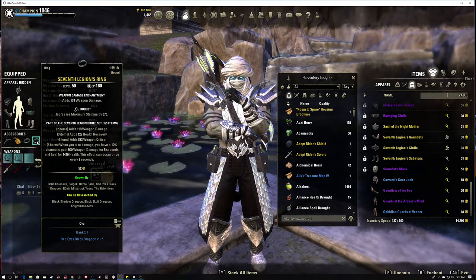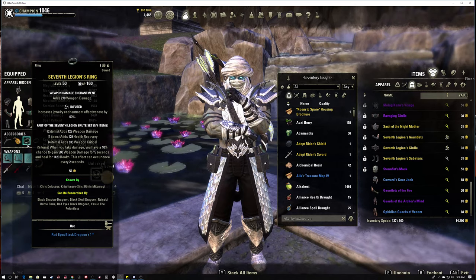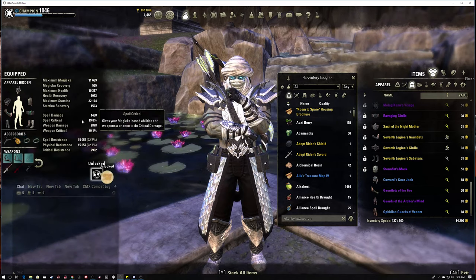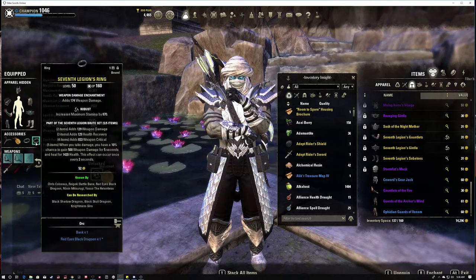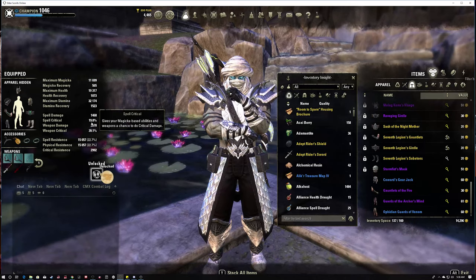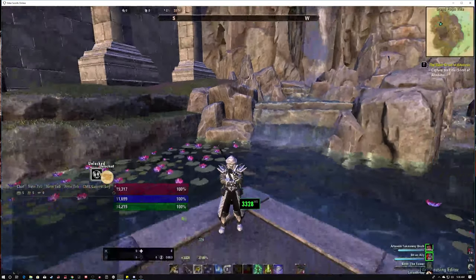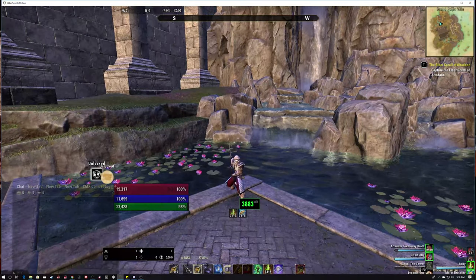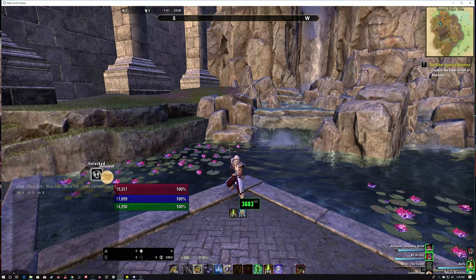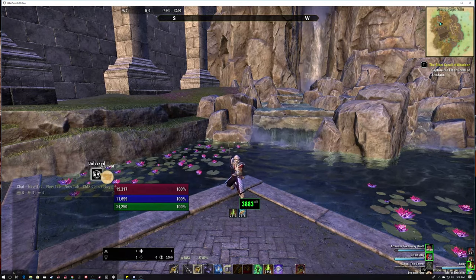I have one Robust, one Infused, one Protective, one stam recovery - the rest are weapon damage. You could make the other piece weapon damage Infused as well to boost your weapon damage higher. I personally don't think the build needs it - I think it's fine where it is. Just doing our weapon damage buff we're right at 3.8K weapon damage, which is looking pretty good.